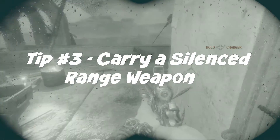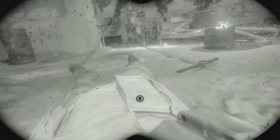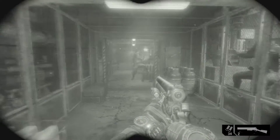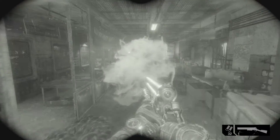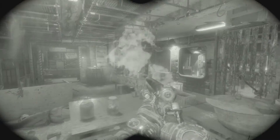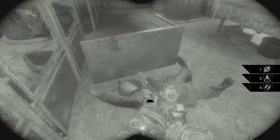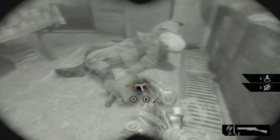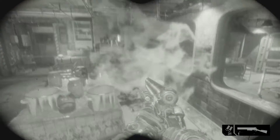Metro Exodus tip number three: carry a silenced ranged weapon, and I recommend the revolver. You want a weapon with really good accuracy and really good damage because you don't want to miss your shot. One thing that's different about Metro Exodus versus the previous games is this game is very pinpoint accurate as far as headshots go — if they're wearing a helmet, you have to hit them in the face. If you hit them in the head and don't kill them, it alerts everybody and then you've got a problem. A silenced ranged weapon will allow you to take out human enemies as well as monsters.